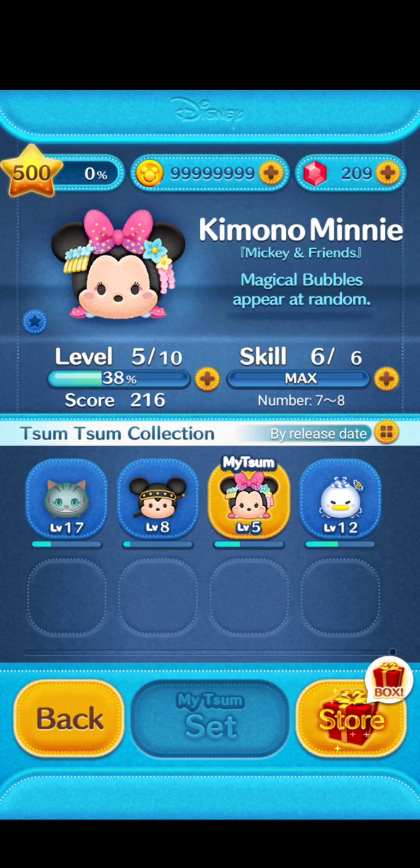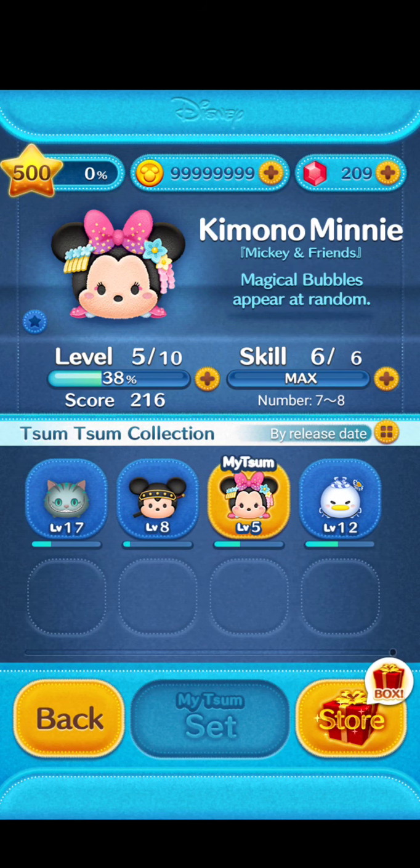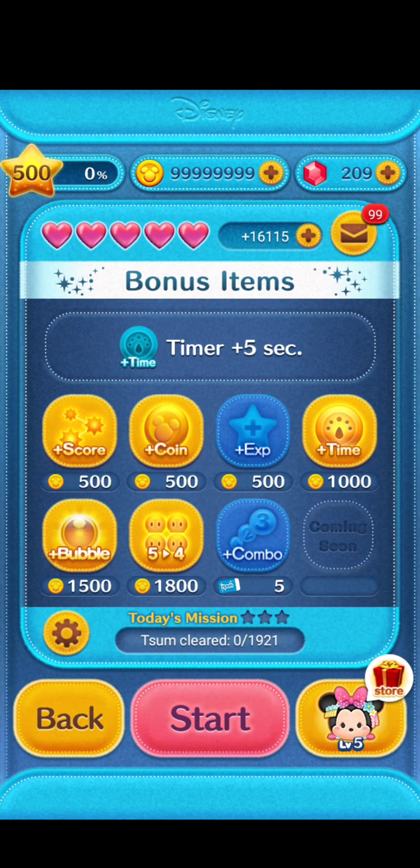Welcome back to another Tsum Tsum video. I have Mei's new Tsum. First up, I decided to use Kimono Mini at skill 6, only level 5. So as usual, I'm gonna be using all the boosts, so let's get right to it.